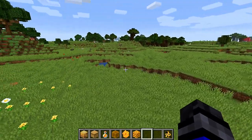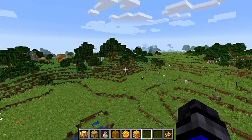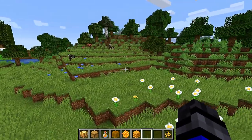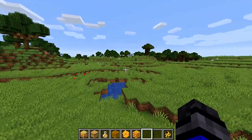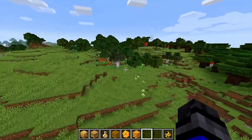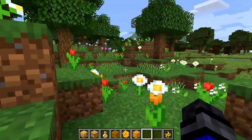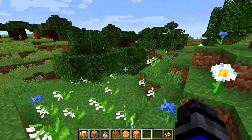This video is being recorded in snapshot 19w42a and things may change, so keep that in mind. The best way to find bees for now is to go out and find yourself a flower forest. This right here is not considered a flower forest, but if we go over this way we actually have one nearby. You may have to travel pretty far distances to find one, but once you do you hit the jackpot because more than likely you are going to find some bees and at least one bee's nest in these areas.